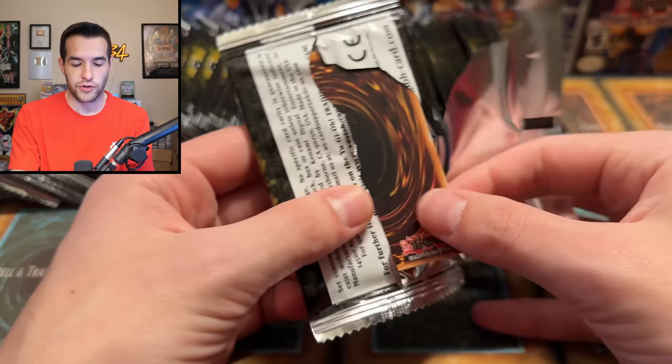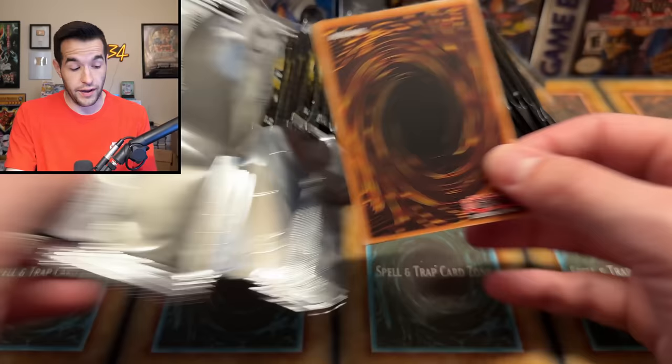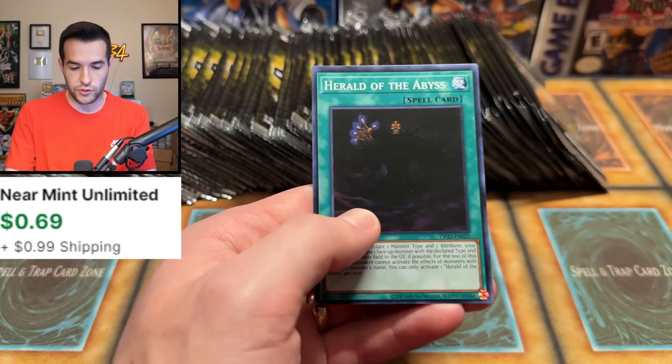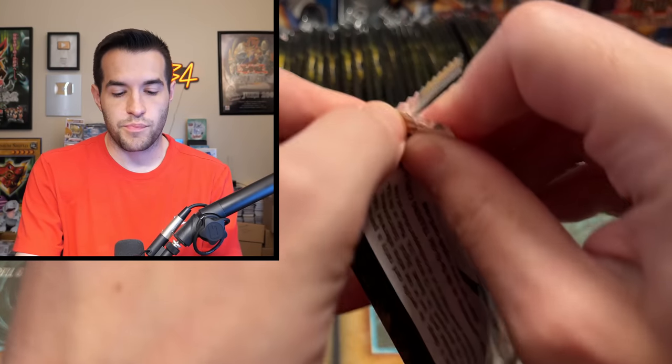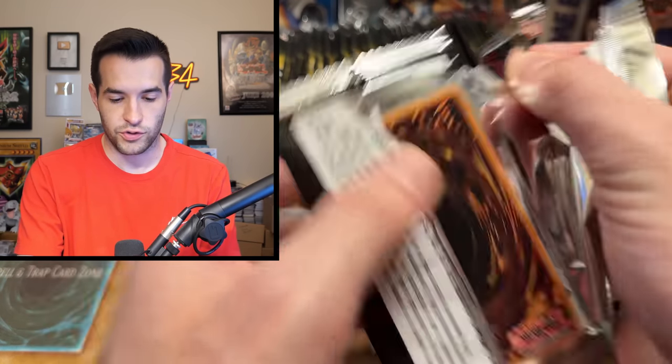These packs are actually wider than usual — I think they widened them a little bit, not sure why. Summon Limit is a very good common. It looks like Summon Limit is basically the best common; the rest don't seem to be a dollar or more, which is what I usually go for on these.